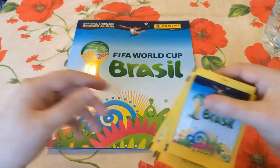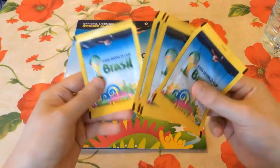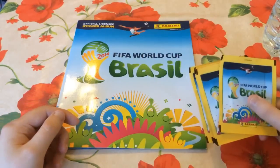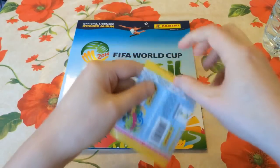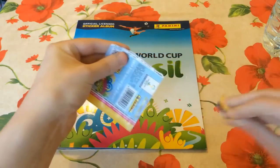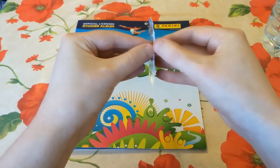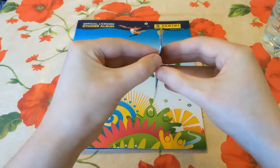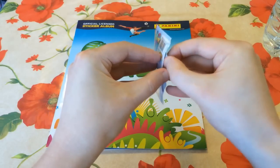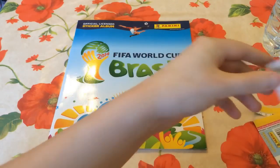I've seen people spend £50 to £100 on the big boxes from convenience stores, and people have been buying them wholesale. But I'll leave a link in the description to that FIFA website so that even if you can't do the actual sticker book itself, you can still be involved and open your own packs online.